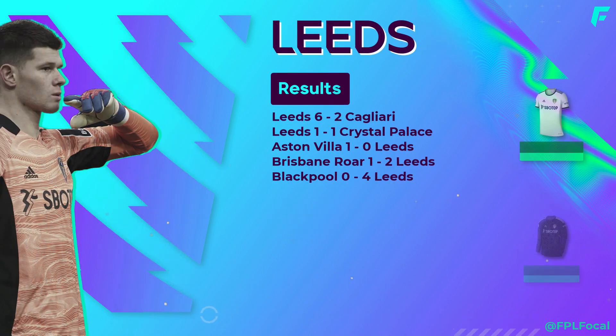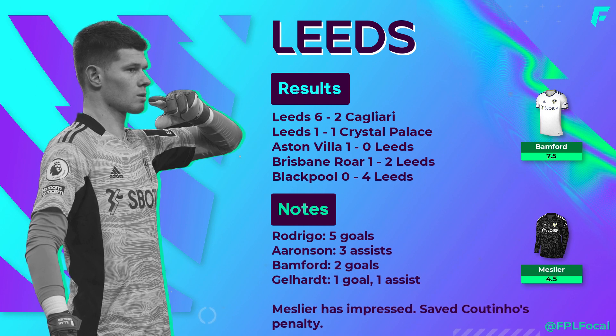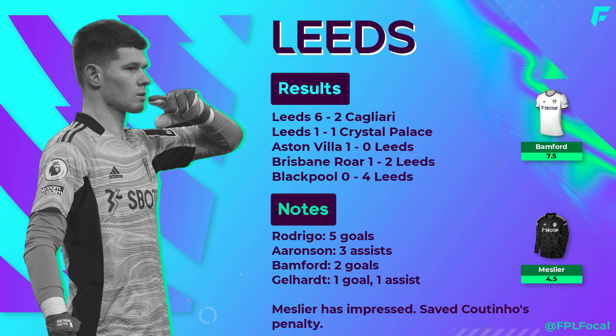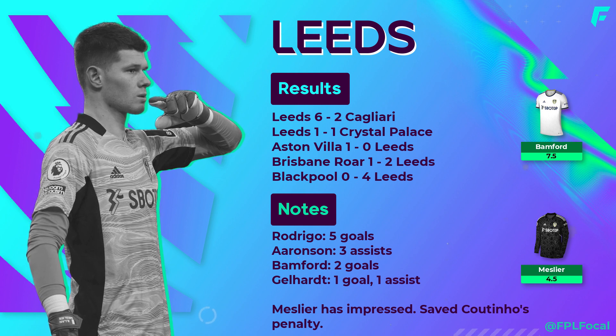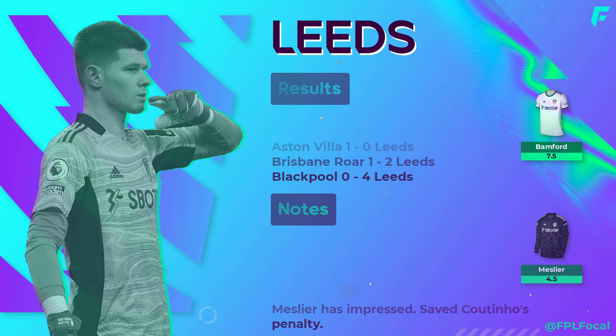Leeds ended their preseason on a high beating Cagliari 6-2 with a Rodrigo hat-trick. No one from Leeds has caught my eye as an option for GW1 honestly. Aaronson also picked up 3 assists in the Cagliari game but he's not tempting me. Medea is the only one worth considering from GW1. Just a couple of seasons back Bamford had a 194-point season — if he can stay injury free he may re-emerge as a great pick, but 7.5 million is a tall ask. For me they've somewhat overpriced him, considering 7 million gets you Robertson or Cancelo. New signing Sinisterra is currently out injured and will miss GW1.